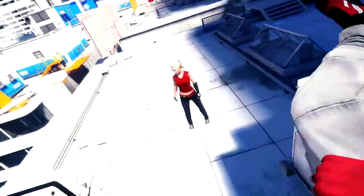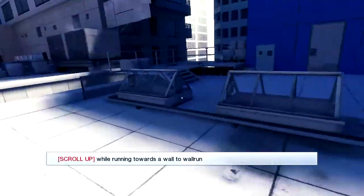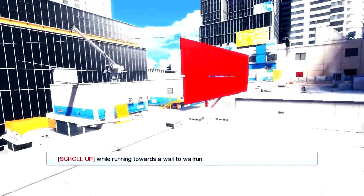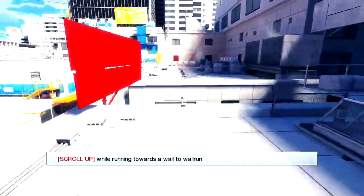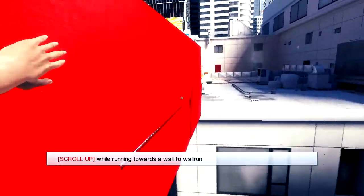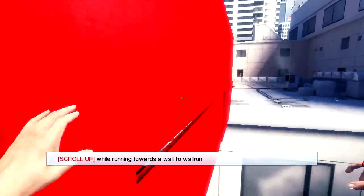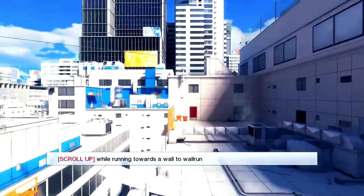We're gonna jump over the fence and then wall run. A technique I've been using — I scroll the scroll wheel — but that doesn't work on a wall run; you only hit it once to do a wall run. If you scroll it, the wall run will fail, so you gotta just do one click on your scroll wheel. Wait, what happened? Physics — I'm really glitchy. There we go. That's how you do it. Scroll up. Mouse one gets you through doors. Bam!